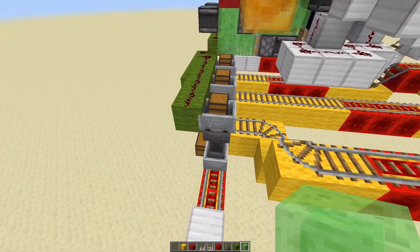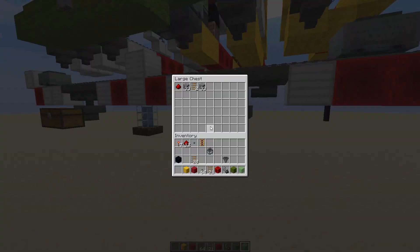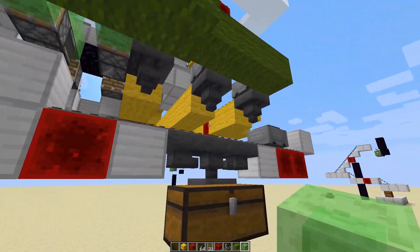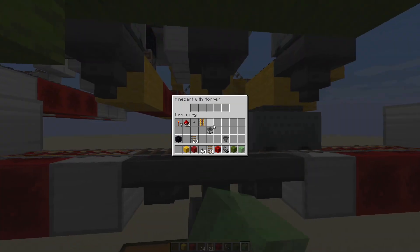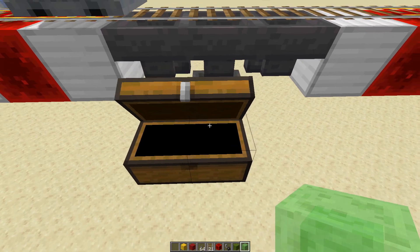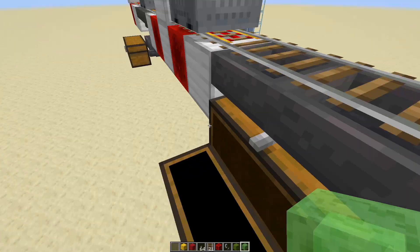The items just get put into these chests, as you can see. They should be somewhere — yeah, it's already been distributed. As you can see there's 33 stone here and 31 stone there.